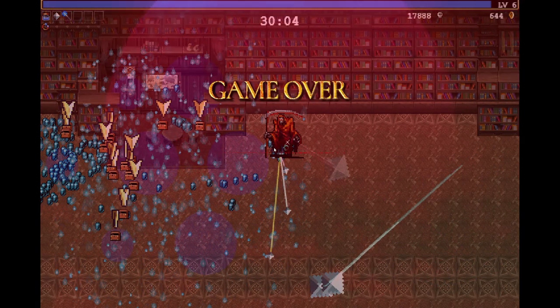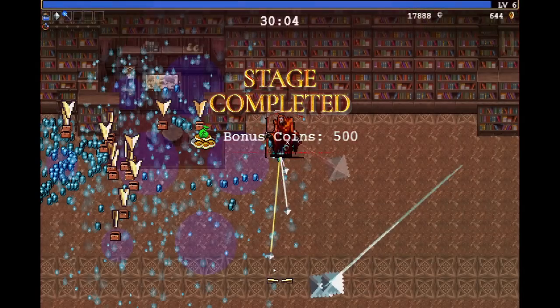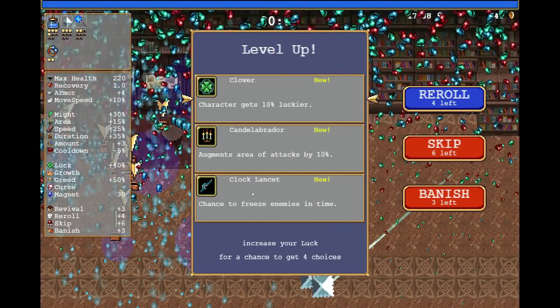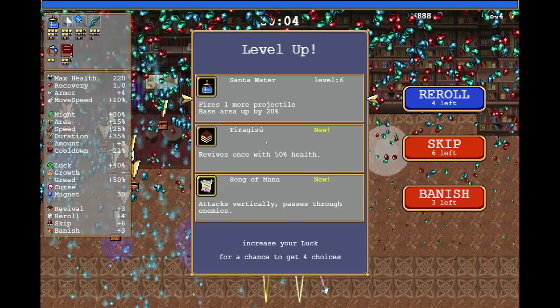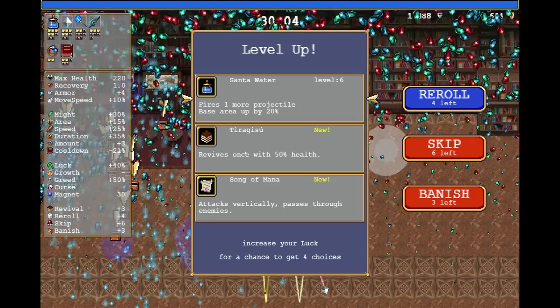And now I will die — that is not a big deal. We will revive, and then the red gem will make us invulnerable. Every single level up will make you invulnerable. Clock Lancet, insanely important — let's take it right away. Empty Tome, perfect. You can take Tiragisu for additional revives, and this used to be a thing. However, with the amount of revivals that you have, this is no longer needed, so we just focus on maximum damage.